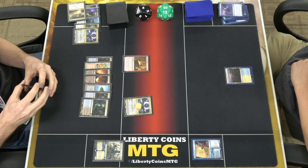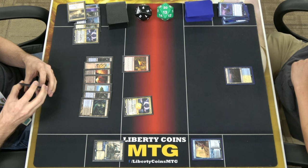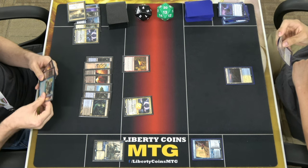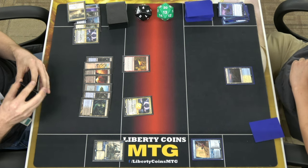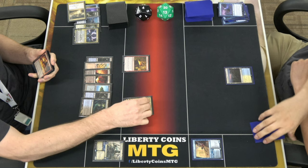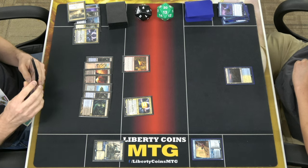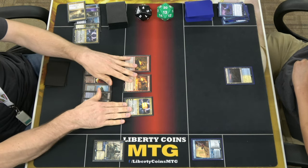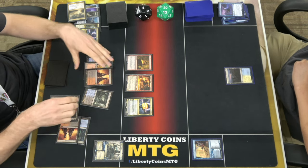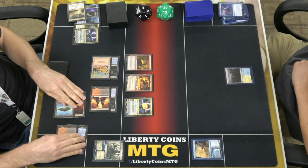I will sacrifice that Nicol Bolas to destroy a land. I guess I just pass — I can't do anything. That's pretty strong — it can sacrifice to make everything indestructible. Nicol Bolas goes up. Exile from my hand. I will cast Cavalier of Flames for free. I think that might just be game. So I can pump it four times, which makes it a 10/10.